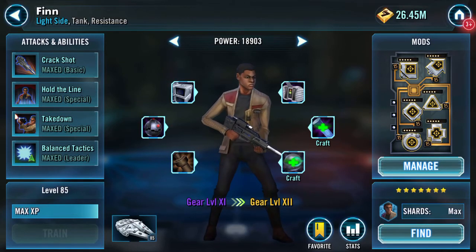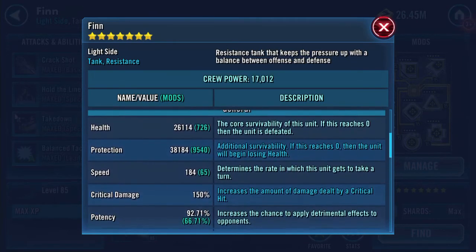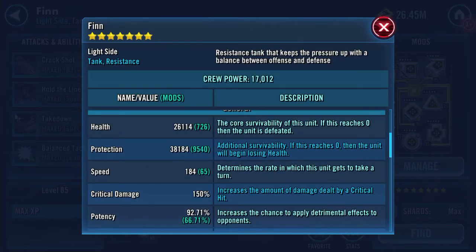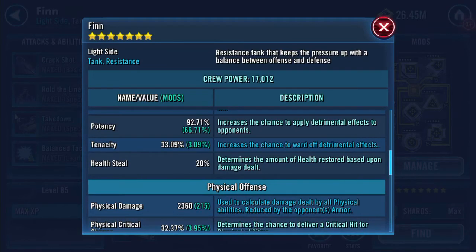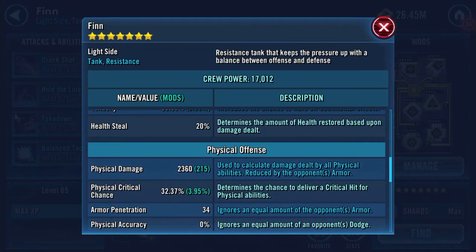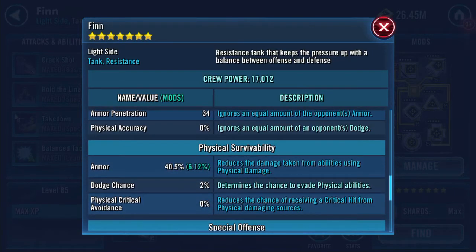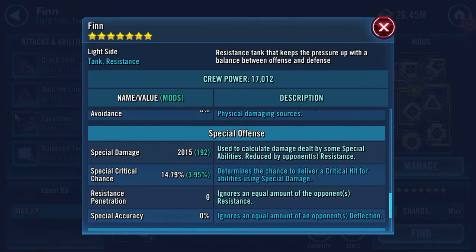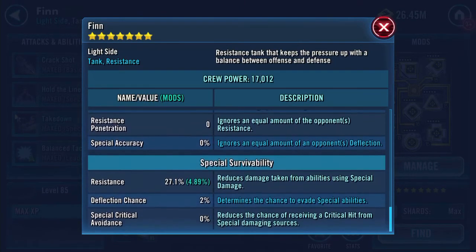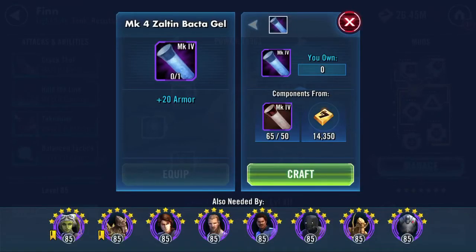Here's the other tune I'm doing — Finn. Here's my Finn: 26,114 health, 38,184 protection, 184 speed, 92 potency, 2,360 physical damage, 34 armor penetration, 40.5 armor — he's got quite a lot of armor — 2,015 special damage, and 27.1% resistance. I've got two upgrades to do.